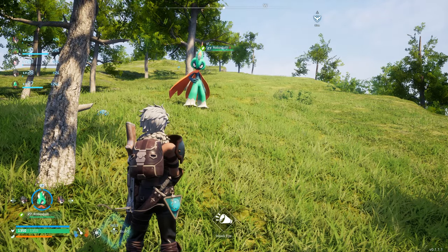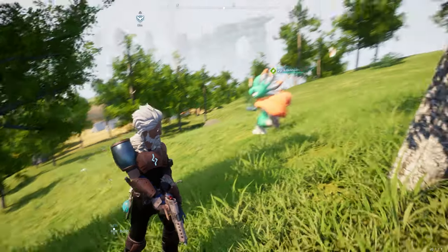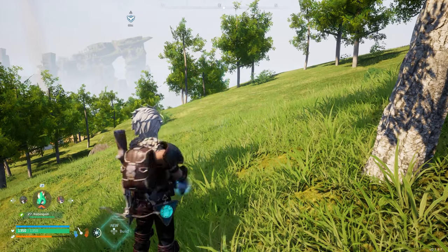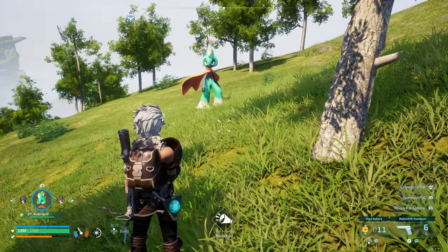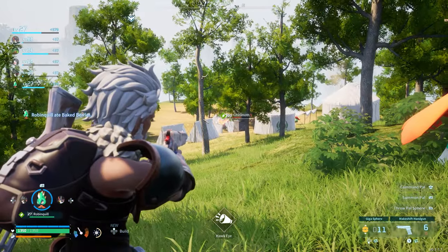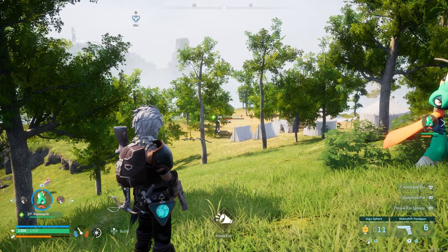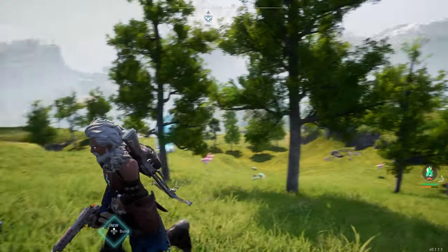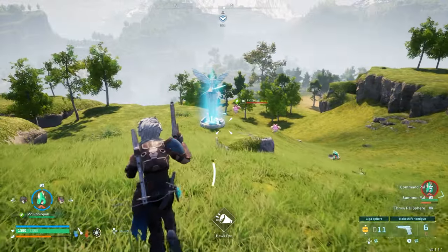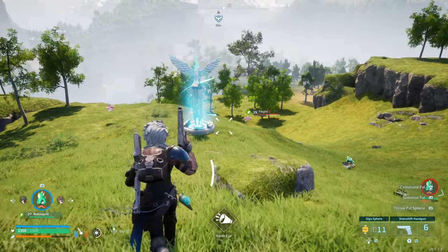If you're just looking to get your wheat seeds and leave, I suggest you do that if you don't have strong pals, because this place has a lot of strong dangerous pals. The butterfly-looking things, the Cinemoth, also drop wheat seeds and they're not very strong so they're pretty simple to kill. You only need a few seeds because once you start your garden you're set and don't need to come back.